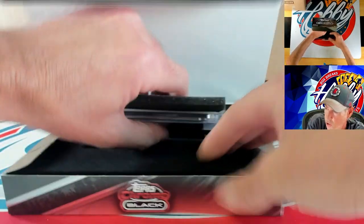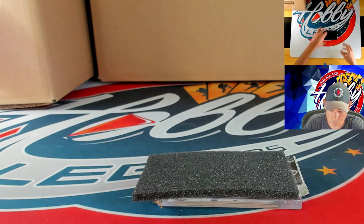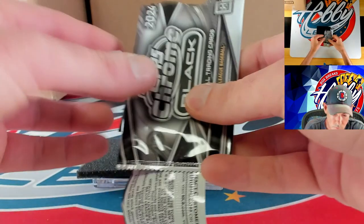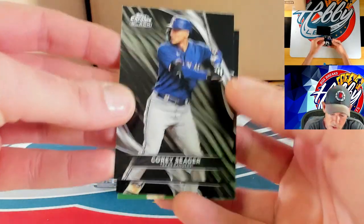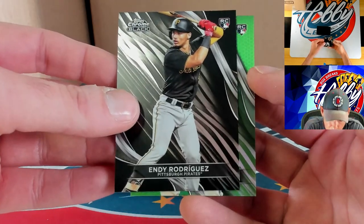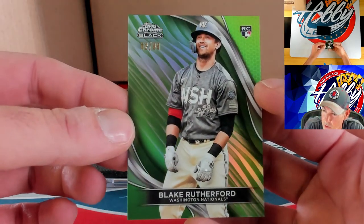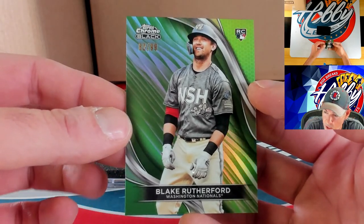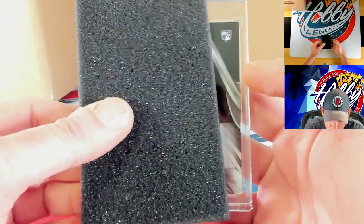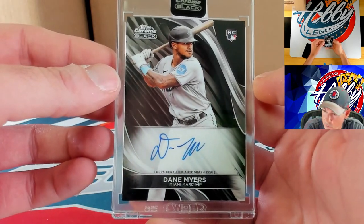Last box here of case number three. Starting with Corey Seager, Indy Rodriguez, and our numbered action is going to be a green rookie — Blake Rutherford, you are just crushing it — 62 of 99 on the green Blake. Our autograph is going to be a base auto — Dane Myers, so Dane adding his second autograph of the break.